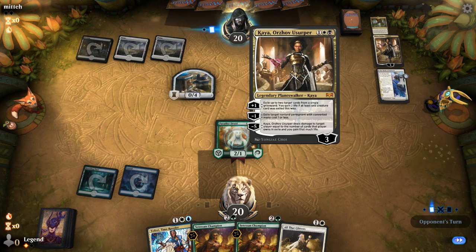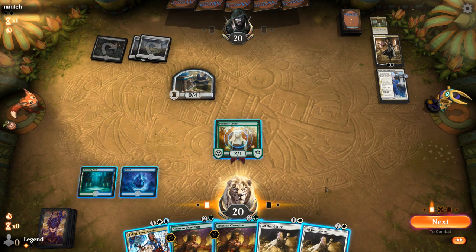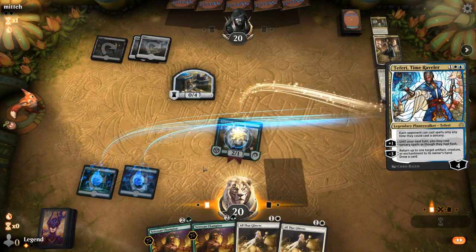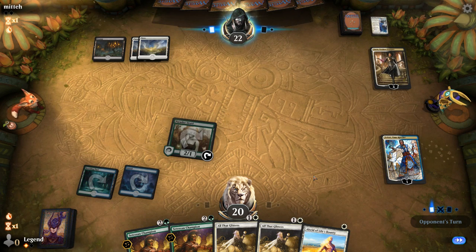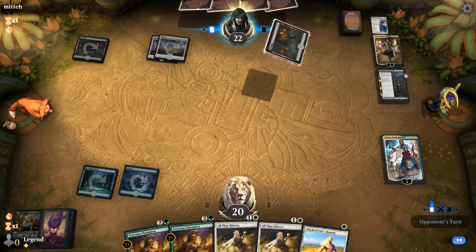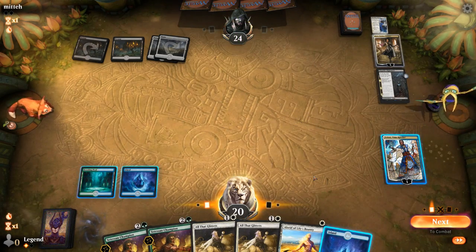Alright, Kaya — pretty effective against our Alsaid and our Vigilance enchantment. If they play Doom Foretold next turn, I don't love having to sacrifice Paradise Druid to Duress. Instead I could play Teferi, bounce the Wall, and then hopefully draw some lands. A Wishclaw plus Nightmare — that's unfortunate, although it also would have killed Satessen Champion. I guess we'll play Champion now.